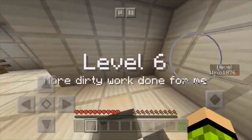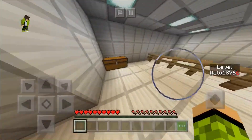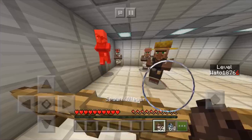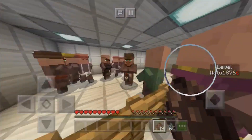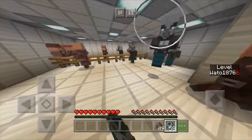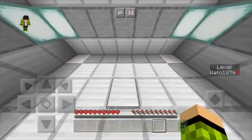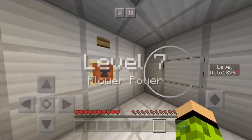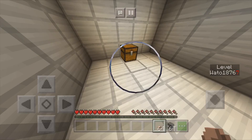Level six and level seven. Level seven: more dirty work done for me — cause a villager's death. Why do they have roles already? They don't even have anything on. Wow, that was quick! Okay, we're on level seven: Flower Power. Fail to break an anvil — fail to break an anvil. I know what you mean.